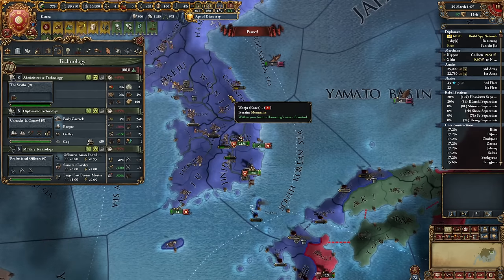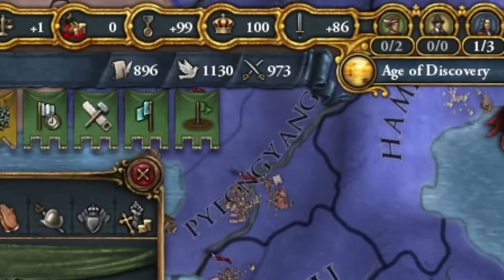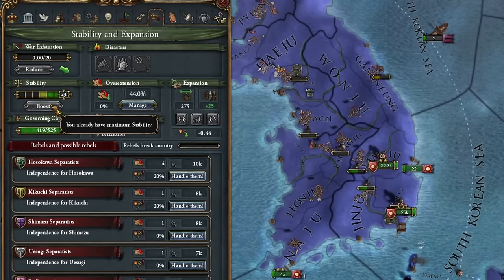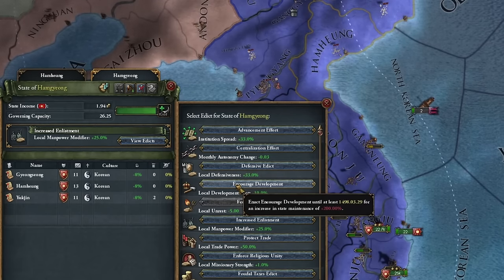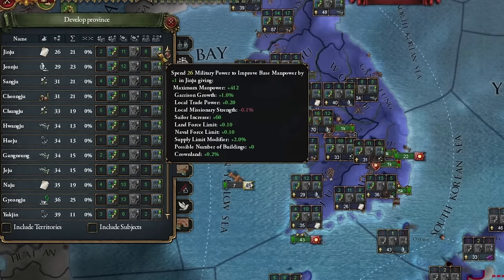For the first time in a while, I'm struggling with having nearly a thousand of each monarch point, and it feels wasteful to spend them on technology development. So I'll increase stability, reduce inflation, and sell land. I'm switching back to development edicts, although I should have waited another three years because colonialism is coming soon. For now, I'll develop my province very slowly.